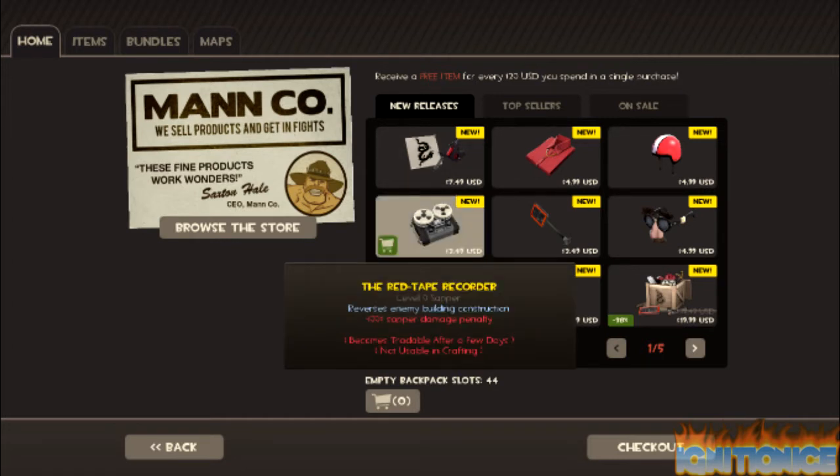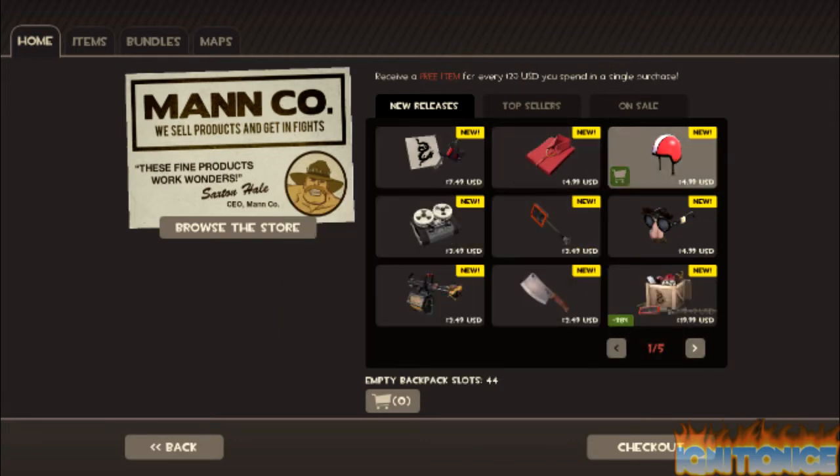It's a Saber. Inversus enemy building construction. I think what it means is to reverse the construction of buildings like sentries, dispensers, teleporters, I think. It's cool. I do not have it. I'm sorry, I have none of this. It's pretty sad.